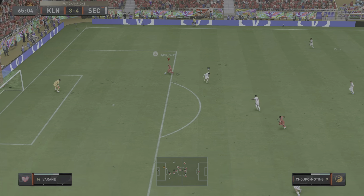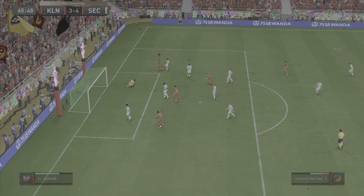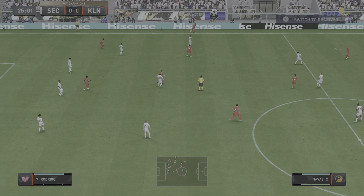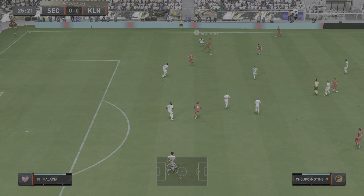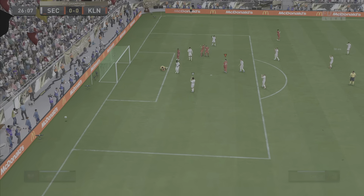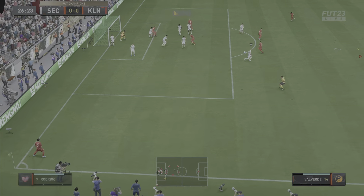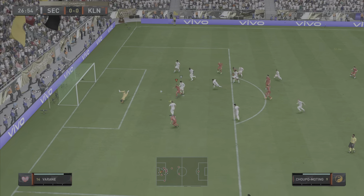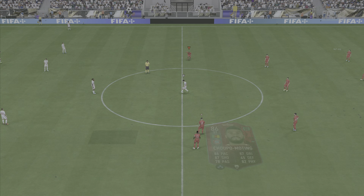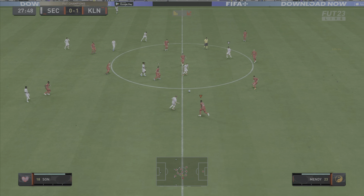Onto the next clip — the pass is cut out, Choupo-Moting wins it back, tries to dribble the goalkeeper — not really — but dribbles Veran and a very good finish. I made things harder than needed but I just wanted to try and dribble someone. Heading into the next clip, Choupo-Moting finds Almiron, gives it back, first-time shot and the keeper flies to make a solid save. But from the corner, Navas out to Valverde, finds Mane, Mane is denied but Choupo-Moting is right place right time — fantastic positioning — and scores the first goal of the match.